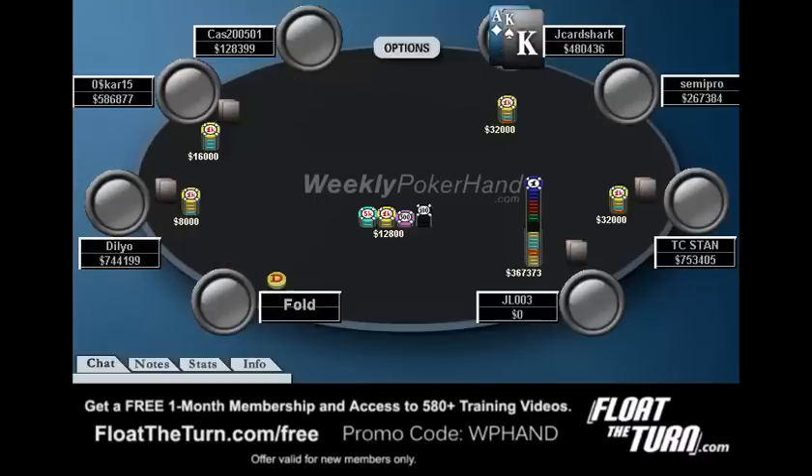I do not know anyone at the table and don't really know much about the way anyone plays. Right here I open to a min raise with Ace-King. I think that's fine and standard. You'll see some players with Ace-King, particularly in the lower stake games, make a large raise because they want everyone to fold or something like that. But you have to realize that you don't want people to fold whenever you have a very strong hand — you want to induce as much action as possible. So right here we make a raise and we get called, which doesn't necessarily mean anything.